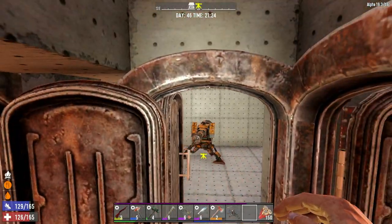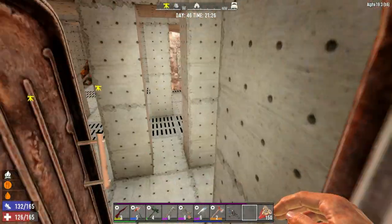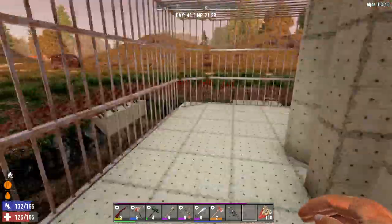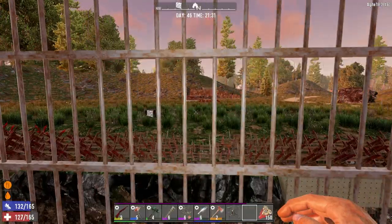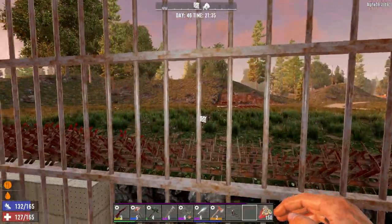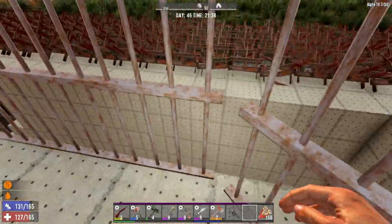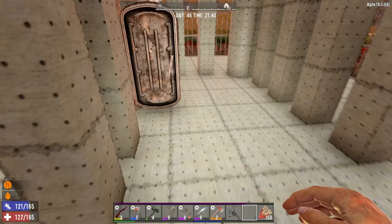We probably wouldn't hold in the crafting area for long unless it was the end of a horde night — then it might be worth it. Otherwise, we'd chase them up to the top into this little chamber. People can hide outside here shooting in, and there's also the bird's nest — that's what we call it. It gives us a spot to protect from birds and acid-spitting zombies, a place to look out and defend ourselves.